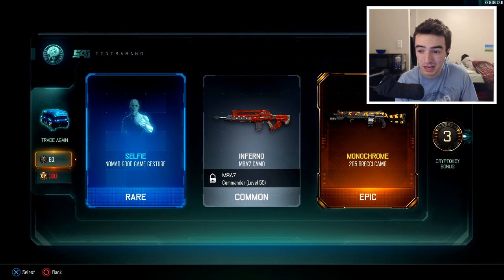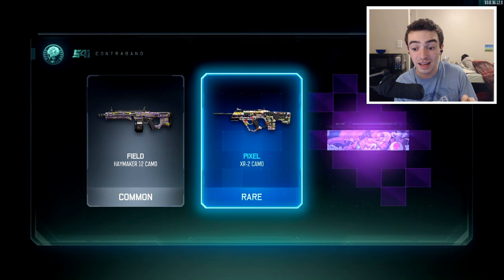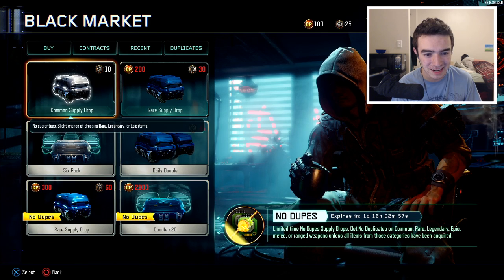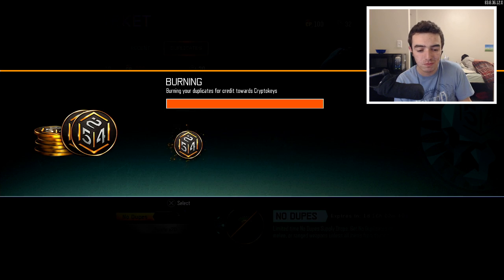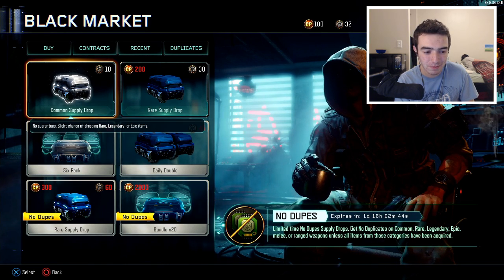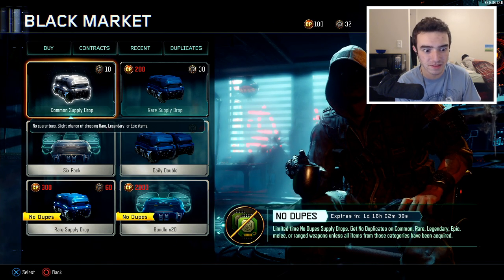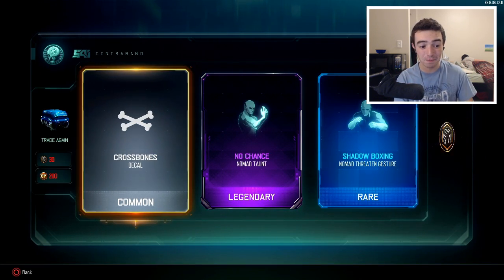Still got the Brekkie Monochrome camo — nice, still a dope camo. If we can't burn any extra crypto keys, this will be our very last opening right here. Maybe possibly the M16. I'm seeing an epic — I'm seeing a KN44. KN44 etching camo, man. Come on. Let's see if we got any duplicates to burn. Only got seven. We got enough for one more rare supply drop though — who knows, maybe we'll actually end up getting lucky. In a recent live stream I ended up getting like the PPSH out of a common supply drop for a viewer, which is pretty dope.